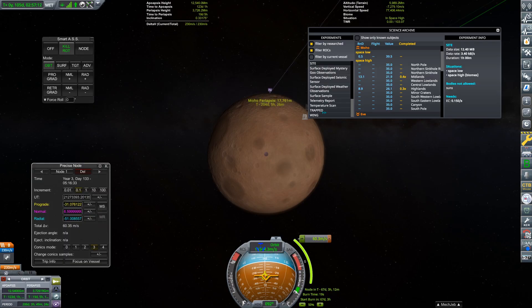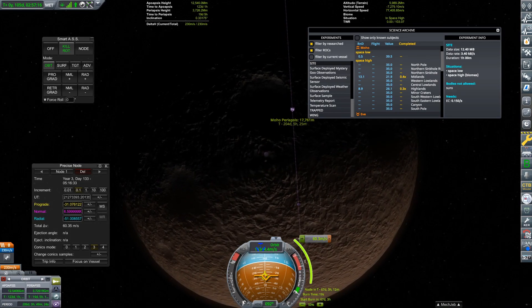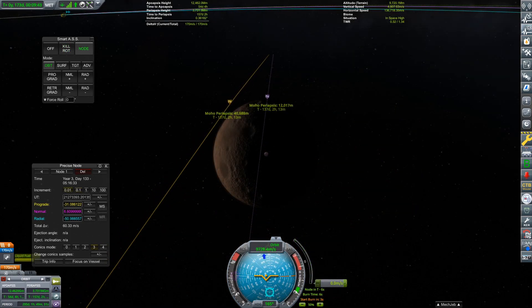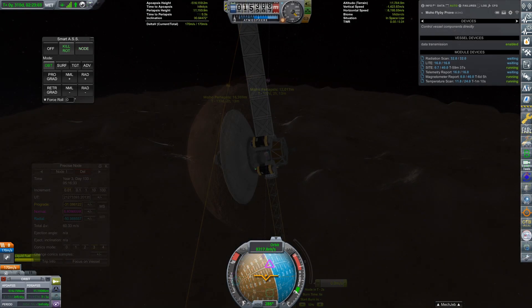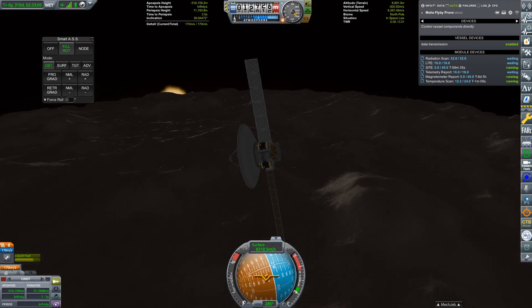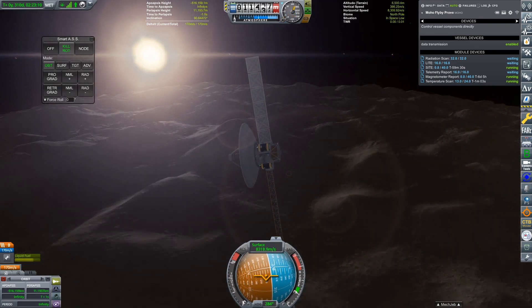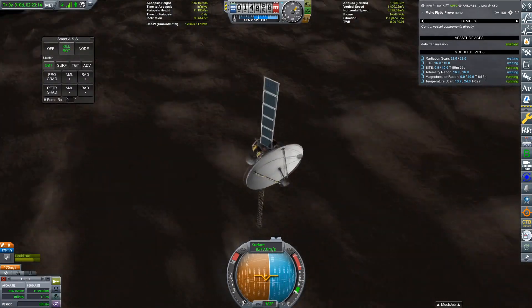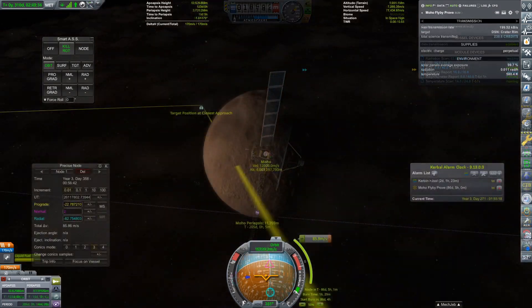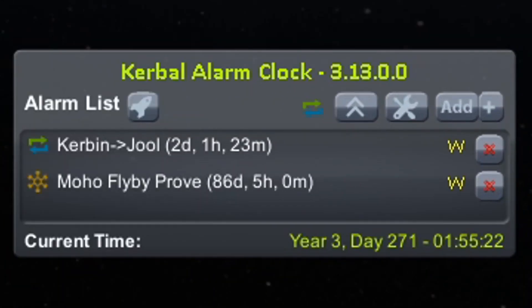Actually, let's at least try. And would you look at that — with a small correction burn, we can actually get another Moho encounter after just one more orbit of the sun. So, after performing the correction burn, we have another Moho flyby all set up. Our probe has another chance to collect science data from Moho. I decided to place this flyby over Moho's North Pole, because we all know what unique and totally intentional terrain feature is there. We have enough propellant for a third flyby, but it looks like we have a dual transfer window to attend to — but that will have to wait.